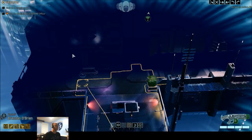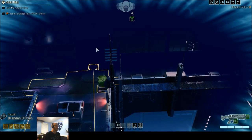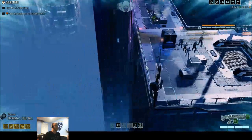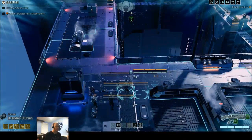Looks like we got a building up here, maybe a spot to get through there. Big building, a couple stories. We got another single-story building over here. This is a network tower.